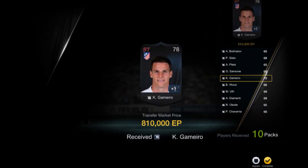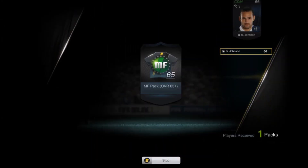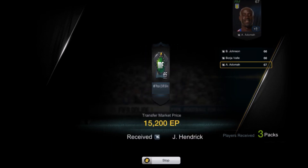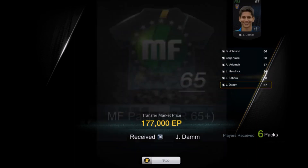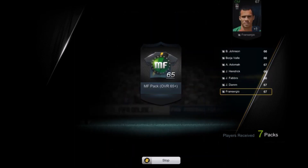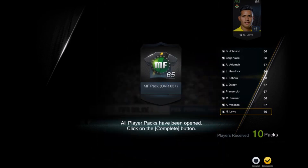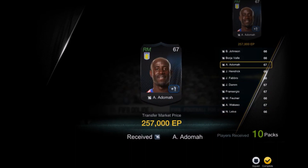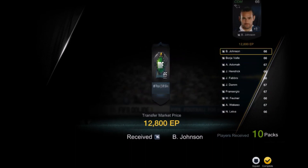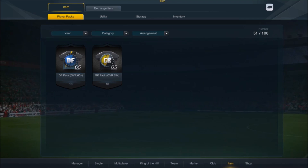Let's open the midfield pack, defense pack, and goalkeeper pack. I spent 1.2 million on the midfield packs. Looking at it now, it's all pretty bad — 24,000 EP, 27,000 EP, 13,000 EP. They're all 66 or 67 rated. Only one player at 257,000 EP. We're not making much of a profit — but I got a 56 million EP player, so I'm happy about it.